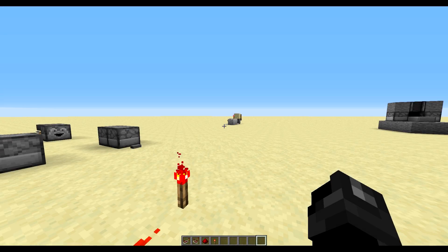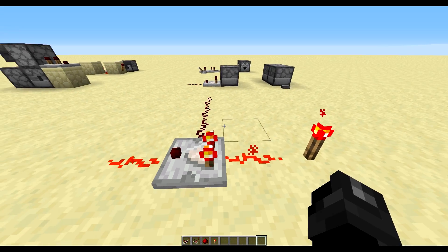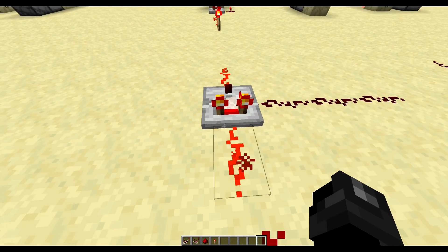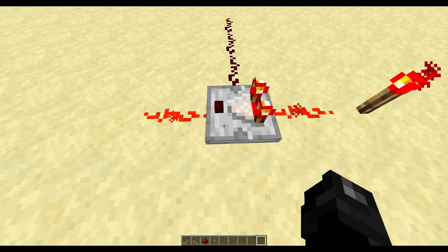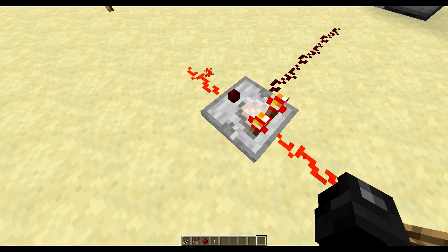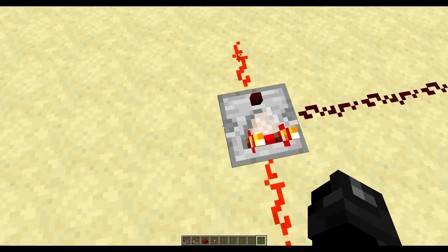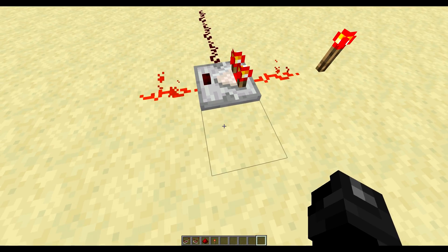To understand how the waste disposal system works, we're going to quickly cover how comparators work. Comparators have three basic functions: they can compare, they can subtract, and they can read the contents of an inventory behind them. The back of the comparator is the side with the two torches, and the front is the side with the single torch.